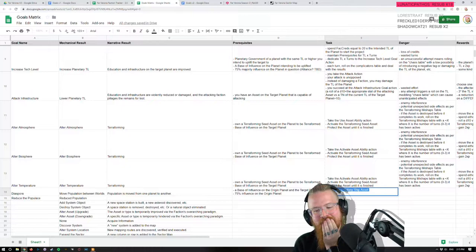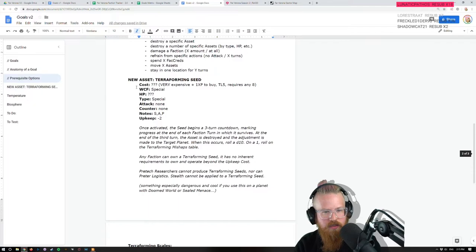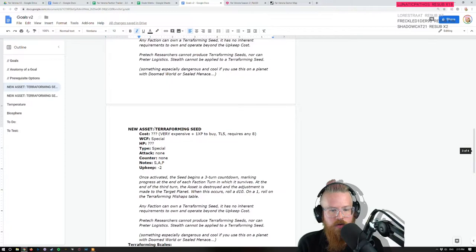I guess it's an asset, but the problem is I don't want it to just be a spaceship you can move. I want it to be a thing you can attack, so I guess it has to be an asset. Let's do it that way for now and go from there. New asset: colony ship.